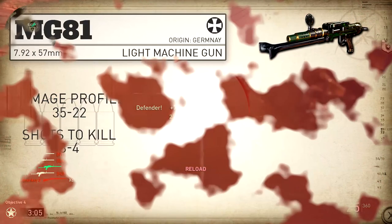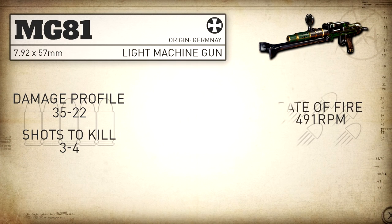Our rate of fire is completely inaccurate to the actual gun at only 491 rounds per minute, and with rapid fire we can take that up to 540 rounds per minute.